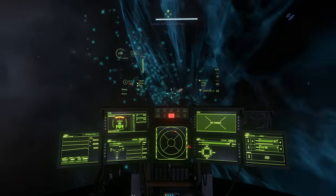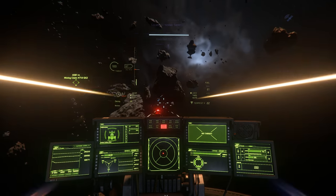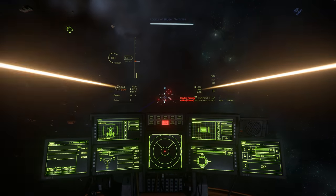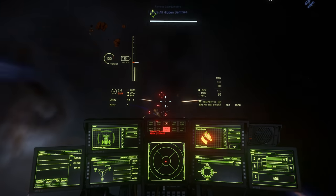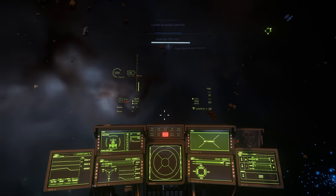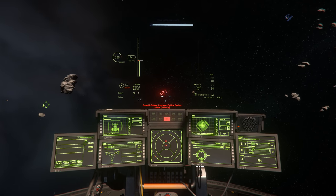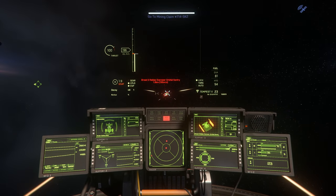That adds a considerable amount of firepower, and crucially you can upgrade those to become up to 6 size 4 missiles, which help the Cutlass Blue fight larger targets. In line with the Cutlass Black, this is an effective fighting ship. Although there's only a single size 2 shield generator, the hull itself is fairly rugged, and parts fall off long before the ship explodes.